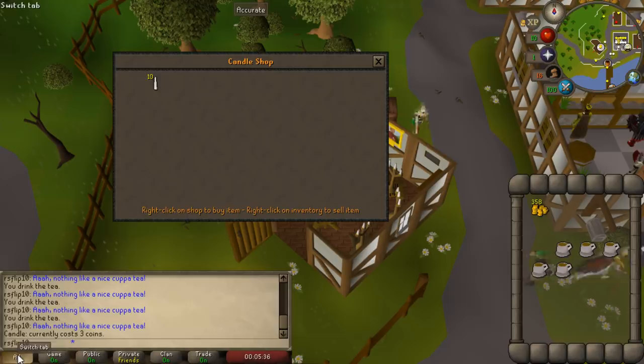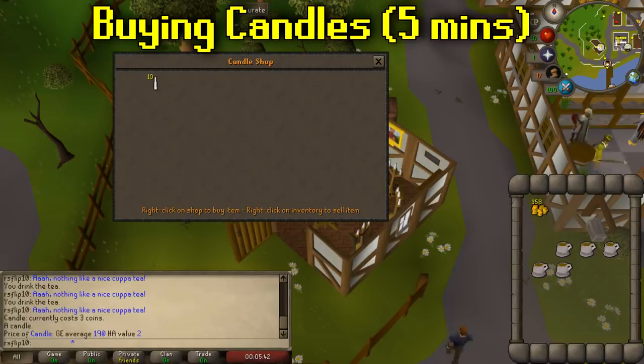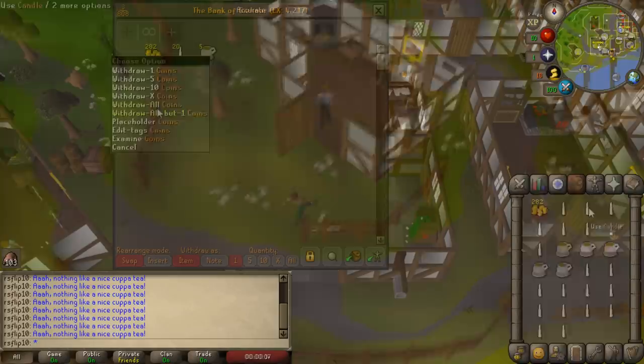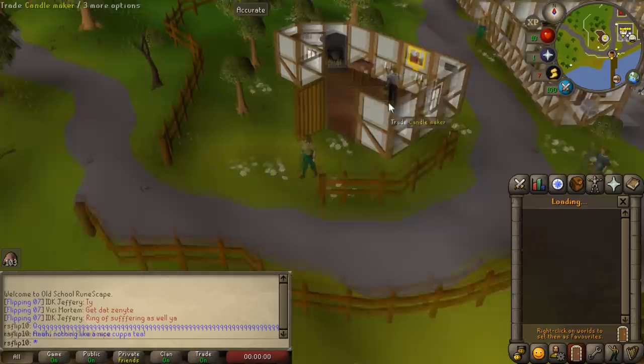Here's the candle shop. We have 350gp to spend. They sell in the shop for 3gp each and sell on the Grand Exchange for up to 190gp — right now they're selling for about 100. This is probably 100k to 200k an hour on a level one account with almost no money — actually not too bad. We're going to buy 10 candles, hop to another world, and buy the other 10. There's a bank right here so you don't have to run far. We can only afford maybe 100 candles to start.